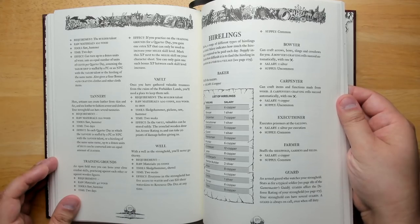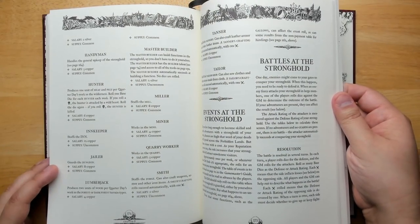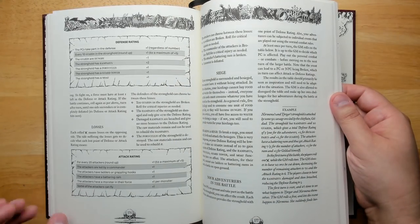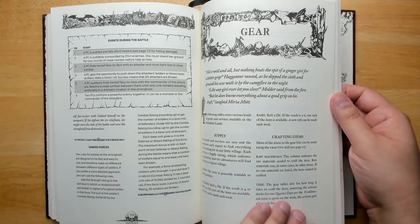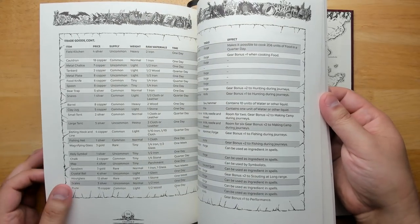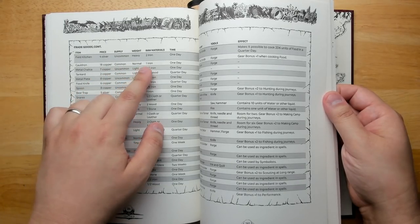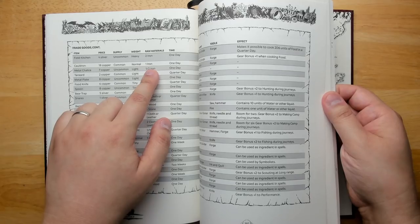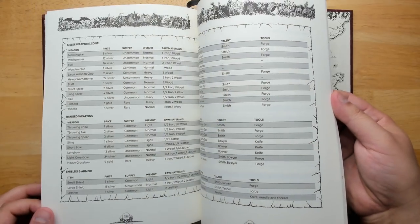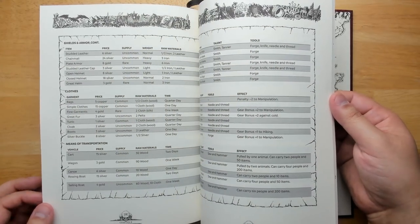Hirelings you can recruit include a baker, bowyer, carpenter, executioner, farmer, guard, and more — each with a salary. There are rules for what happens if you leave your stronghold unguarded, and for handling battles and sieges. At the very end is a gear section including trade goods — for example, a cauldron lists its cost, weight, raw materials needed to build it, and construction time. You can really get into the nitty-gritty of building up your keep and ruling the land.